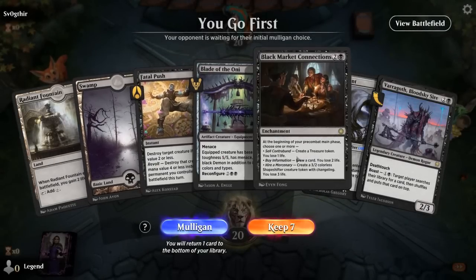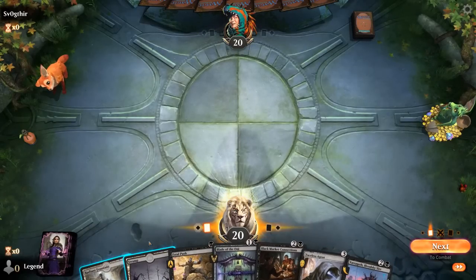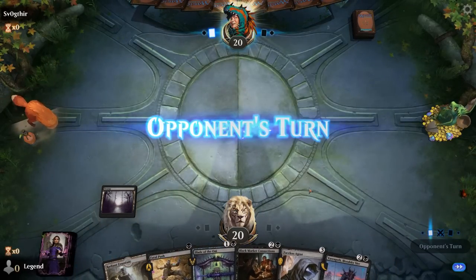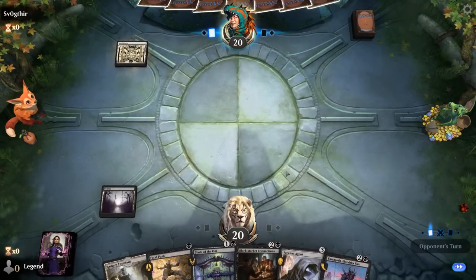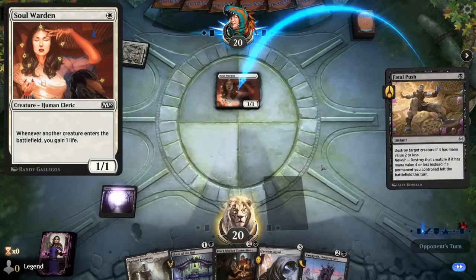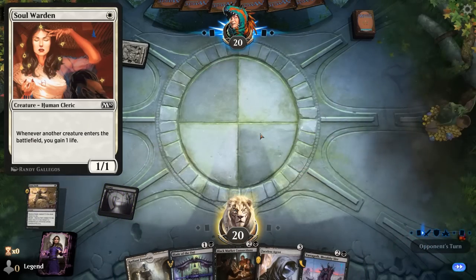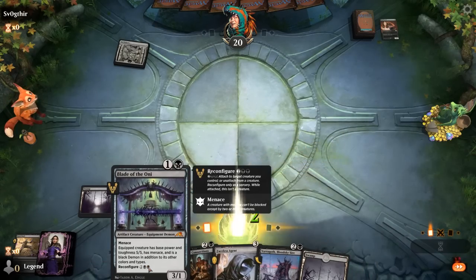We're on the play with a functional hand, especially if we find our third land in time for Connections. We have some early removal and lots of ways to find more Demons. Seems worth it to kill the Soulwarden, as it can enable all sorts of life-gain synergies. Speaking of life gain, we have a bit of it ourselves.